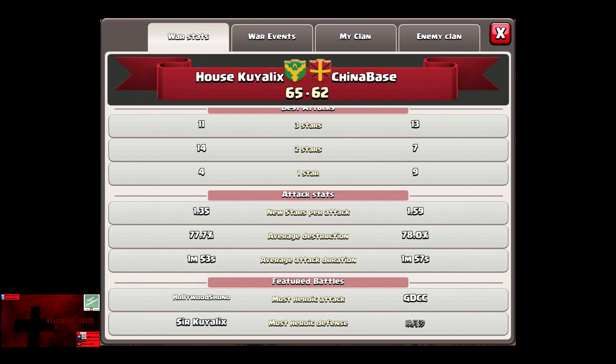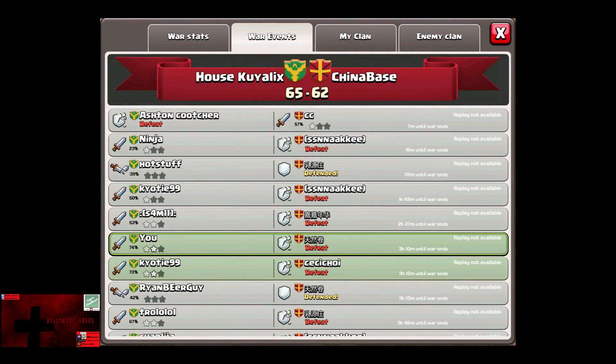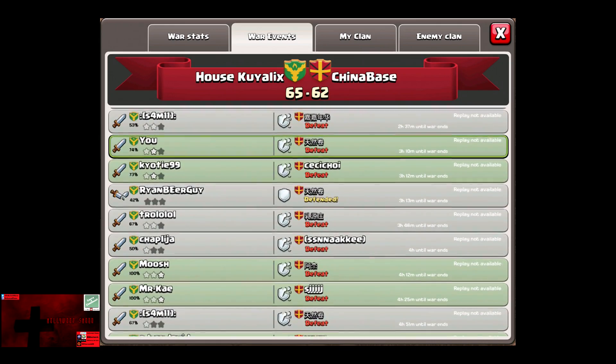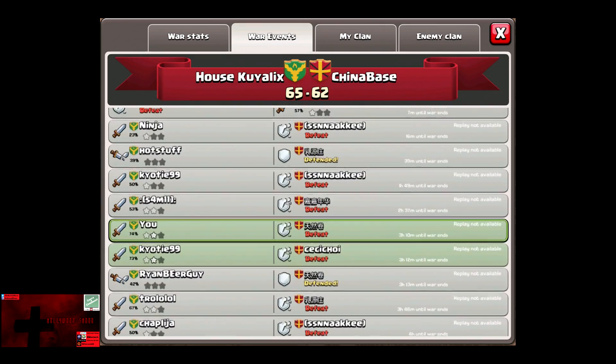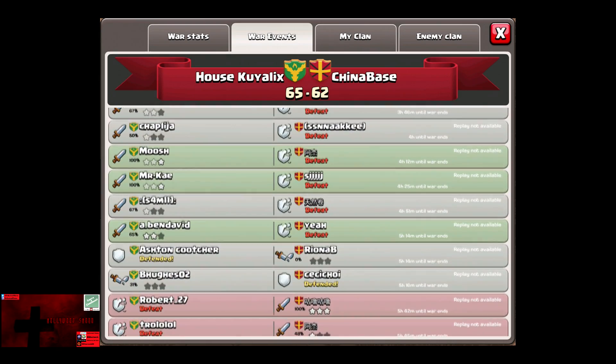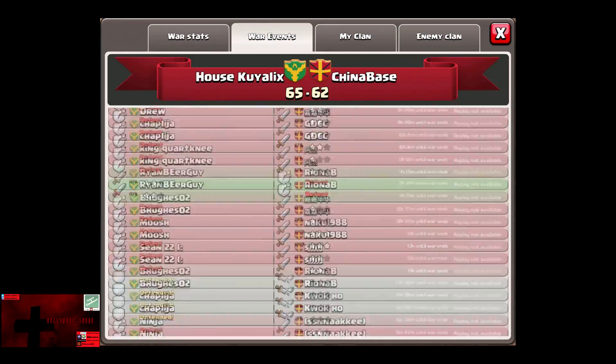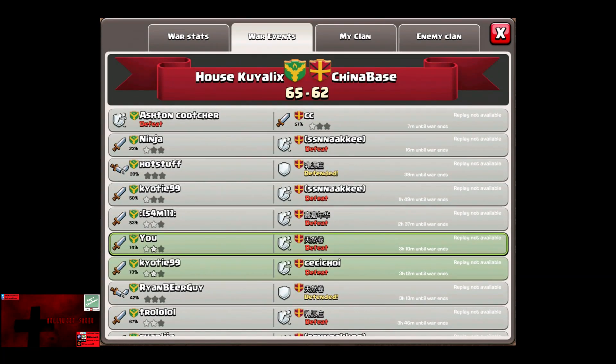It also shows average attack duration. The most heroic battles section shows the most heroic attack by Hollywood Shono and the most heroic defense, and it also shows the most heroic attack for the opponent. My two-star attack was the best attack against Afro. The war events also shows how long people attack at the end, and it shows in green if they get any new stars when they attack. White will also show new stars — for example, Mr. K added a star.